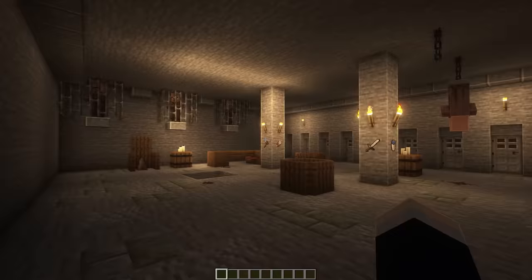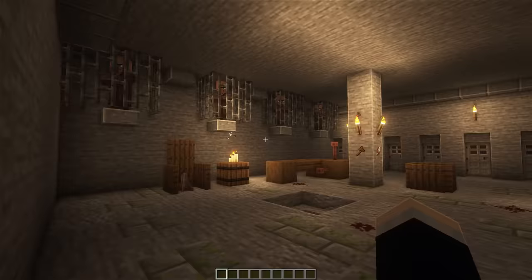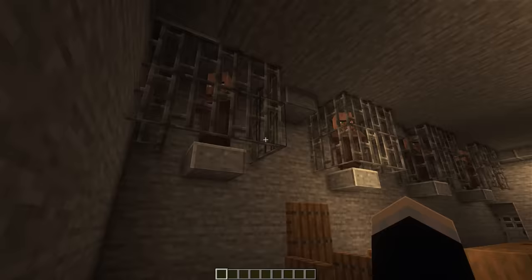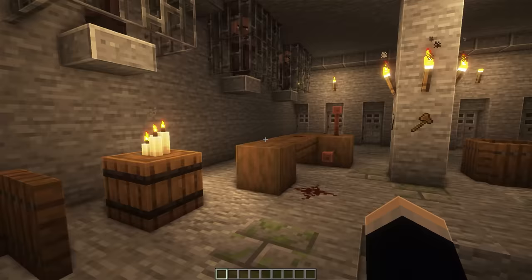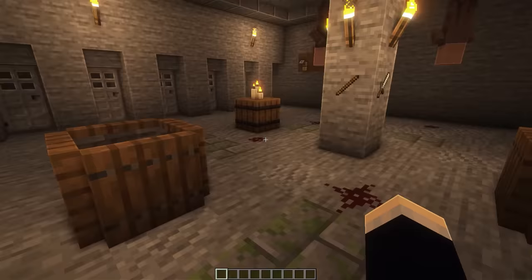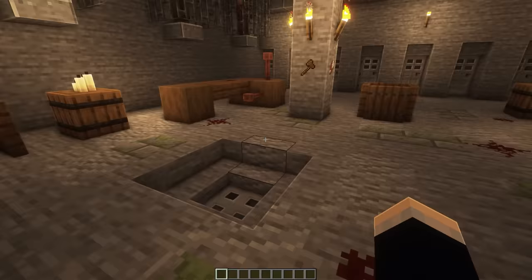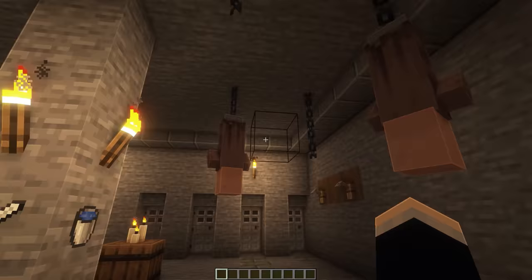Next up, we have a villager torture chamber. I don't really know why you'd want to build this, but I added it in because a lot of people liked it. On the left side, we have our villagers with bad trades locked up in suspended cages hanging from the roof. Down here, we have some torture methods. Over here we have the stretching rack - the thing you'd turn to stretch them out. On this pole, we have our various torture tools. We've also got some water buckets for waterboarding, more torture tools, and a drain to drain away any fluids. On the right side, we have a hanging rack thing and some villagers hanging from chains.